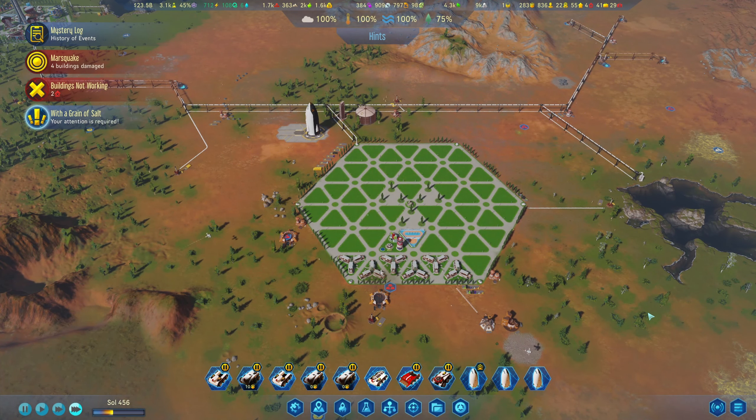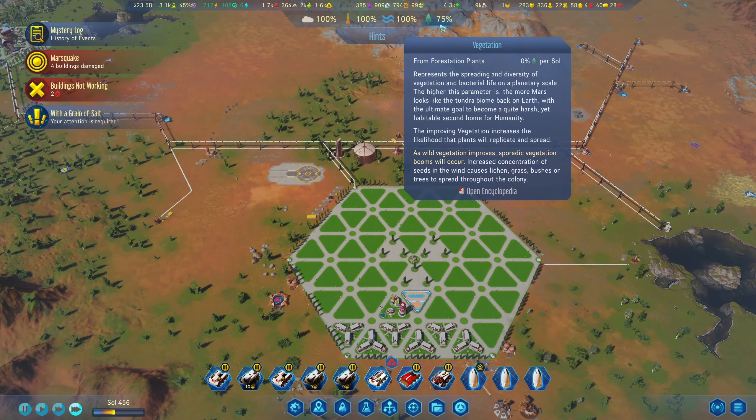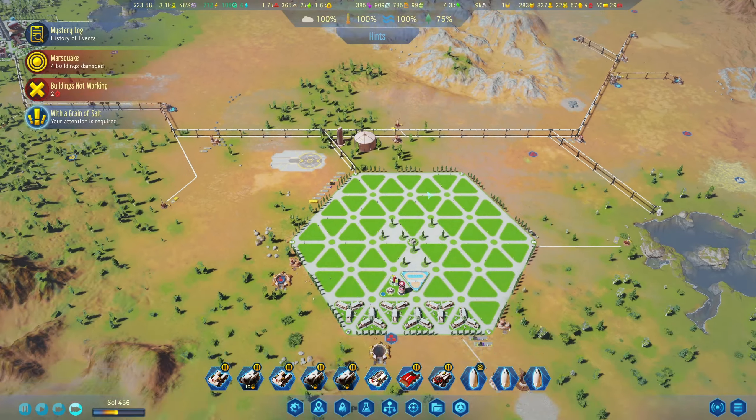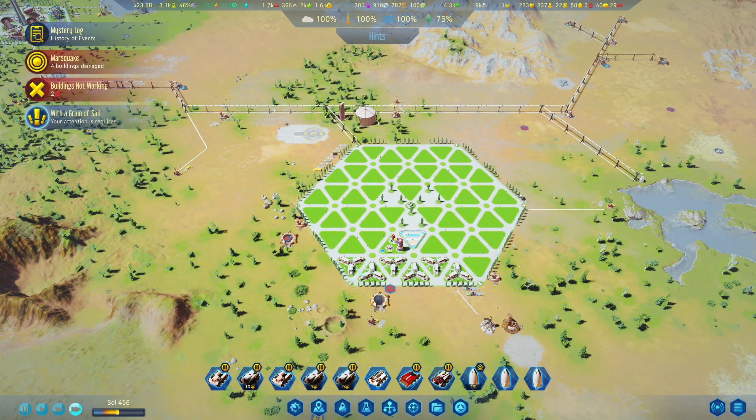Welcome back to Surviving Mars! This time around we are pretty close - the rocket is going up. We are pretty close to getting our vegetation sorted and achieving 100%. I don't know if we'll be able to get this today, but I'll try it.